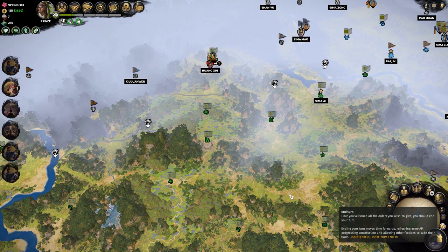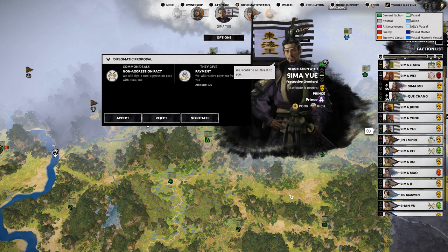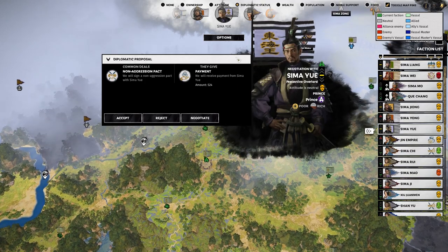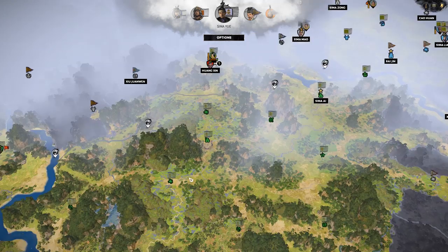Next turn — we're definitely going to get attacked by those people. This one's going to be a tough fight I think. They would be no threat — no, I'm not interested. We don't really need a non-aggression pact with people. We have two full stacks now and could easily afford a third full stack, although I'd rather just have the money.